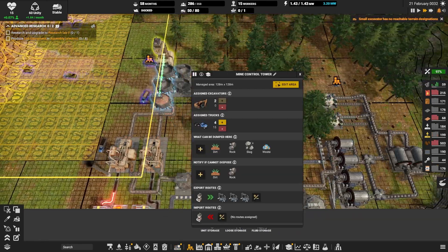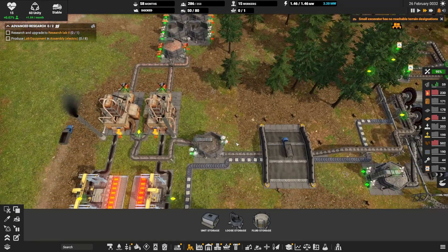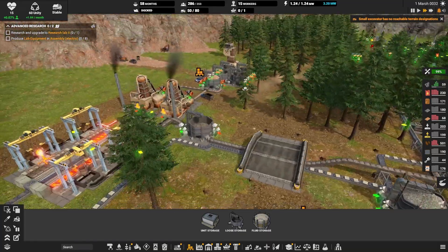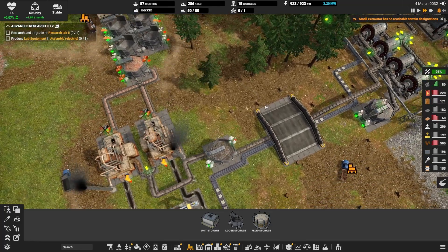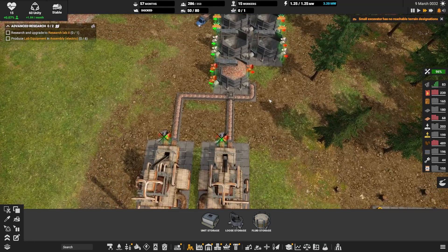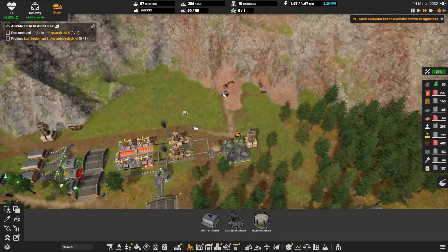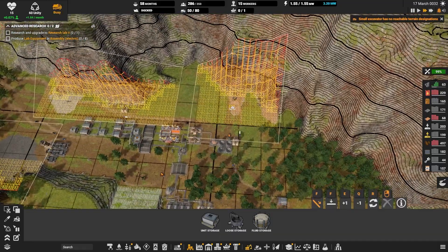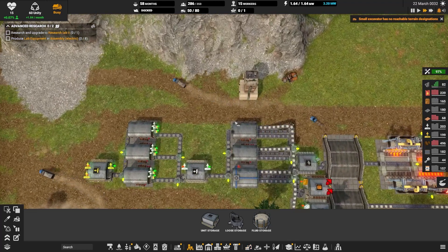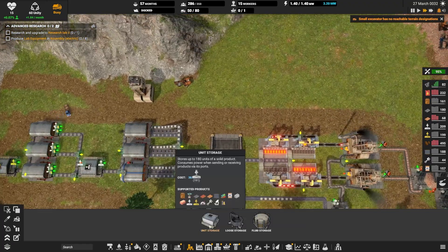After finishing the concrete production I spent some time building conveyor lines here and there to minimize the number of trucks needed to deliver materials between productions. In principle it is really necessary to build as many conveyors as possible so your trucks only spend their time on tasks that cannot be fulfilled by conveyors, or where it is not practical to build them — otherwise conveyors are necessary everywhere.